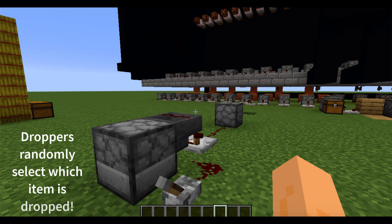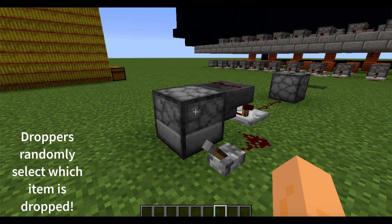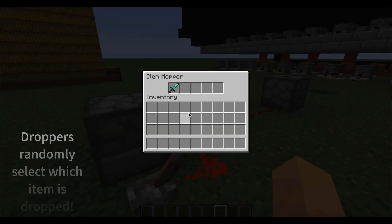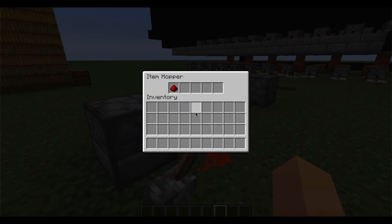The main mechanic we're going to use is the randomness of the dropper, and we're going to check if the sword is dropped. If it is, a firework will go off, which we see here. So we can see there's a sword in the hopper. But if the sword is not dropped, a firework does not go off.